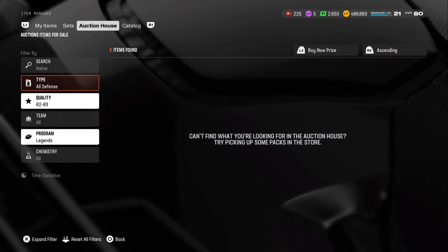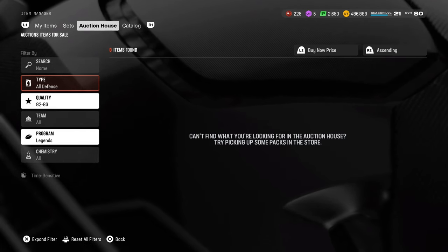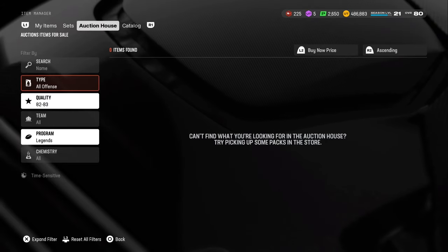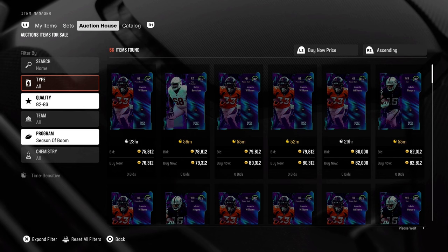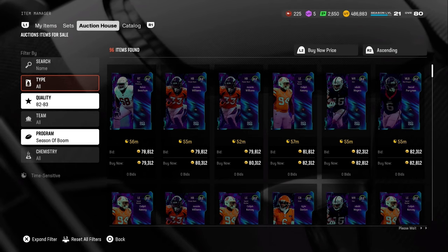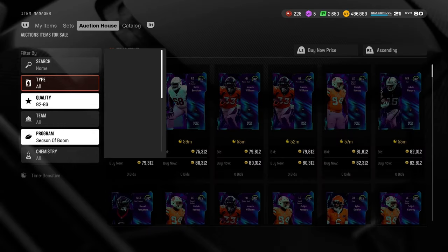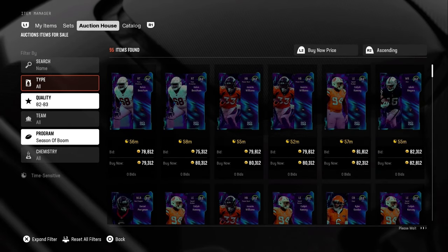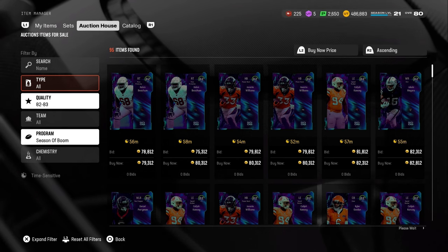Tomorrow we have LTD Tom Brady, Randy Moss, Camardi, JJ Watt, Travis Frederick, and Ken Houston. Those are some pretty stud Legends coming out. Tom Brady is a stud quarterback LTD, Randy Moss is a stud for Champions, and Camardi for Champions too. Ken Houston is really good, and Travis Frederick gives a motivator chem, which means they'll probably all be worth using. The only one who might not make teams is JJ Watt — I don't think he's that special compared to others.